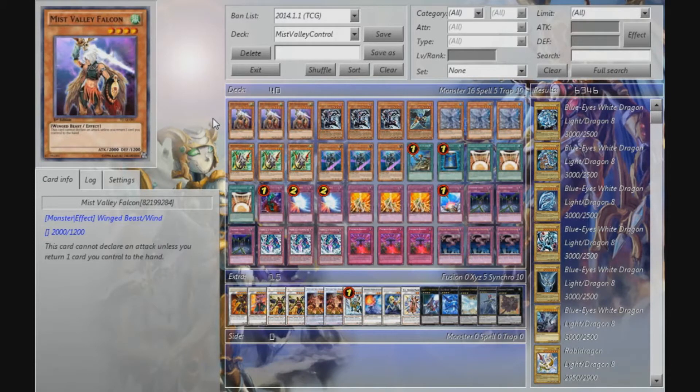Hey guys, Armados here. This time I'll make a deck profile for my Mist Valley control deck. I'll go over the cards and explain why they're here. But first, I should explain that this deck is quite slow. It's a control-based deck with an engine that works by bouncing stuff. That way you generate advantage and make sure the opponent won't be able to do whatever he wants. The key cards are the Mist Valley cards — I only run Mist Valley Falcon in the main deck and two Mist Valley Thunderlord in the extra deck, but it's enough for the deck to function.